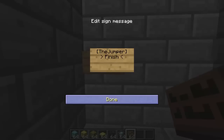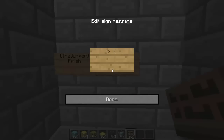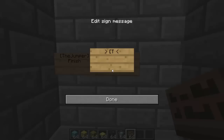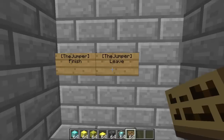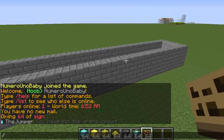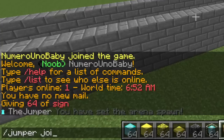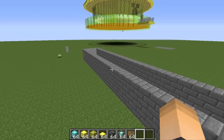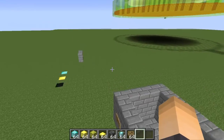I'm going to create my finish and leave signs over here — adding the jumper finish sign and then the jumper leave sign. Players can also use the command /jumper join to join. I'm going to use the signs for demonstration and right-click on the join sign.